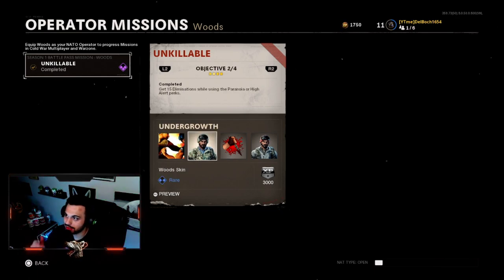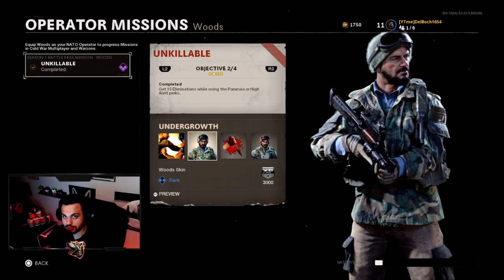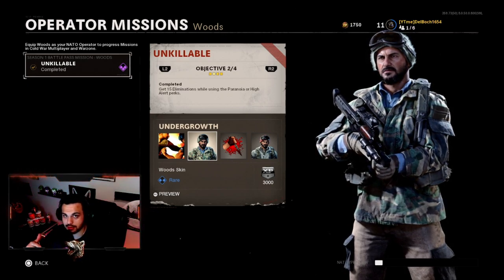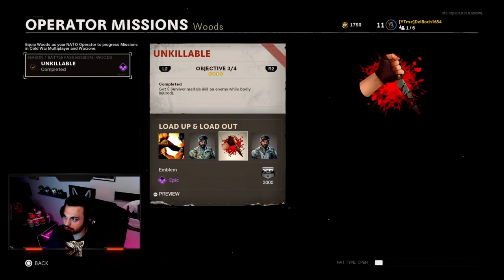The second mission is to get 15 multi-kills or eliminations using the Paranoia or High Alert perks. You can use them in Modern Warfare, Warzone, or Call of Duty Cold War. I did this one in a single match with the Paranoia perk and I was good to go.